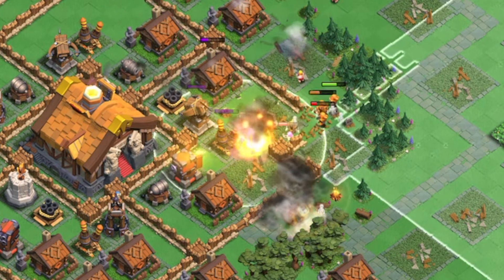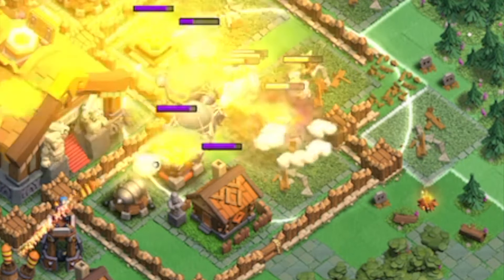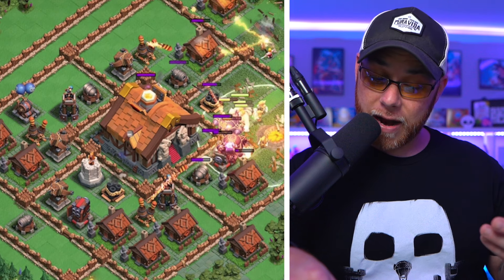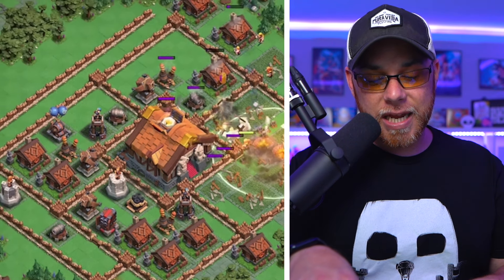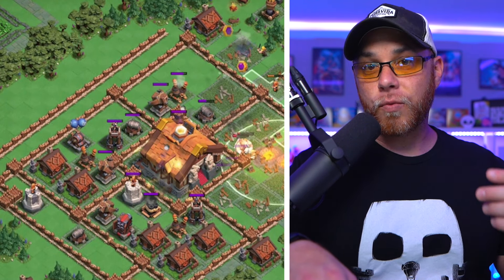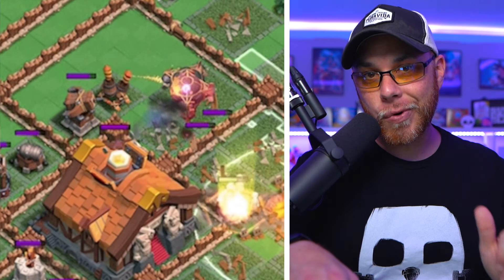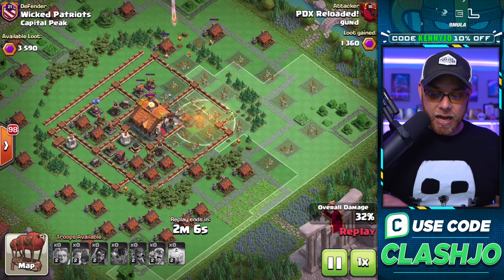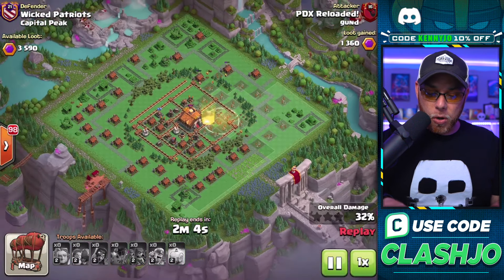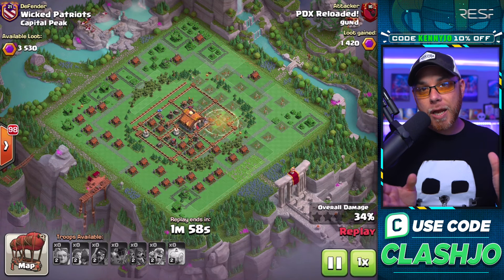He'll spell drop, and then he's going to sneak in the Rocket Balloons to assist his Super Giants in the destruction of some defenses. However, that Capital Hall is super powerful. One thing you might easily overlook about the Rocket Balloons is that when you drop them, there are in fact two Rocket Balloons associated with that drop — instead of just one, like the home village. The rest of this attack is going to be mostly Super Barbarians and a stray Super Wizard opening up the deployment. Let's go ahead and play through that real fast.